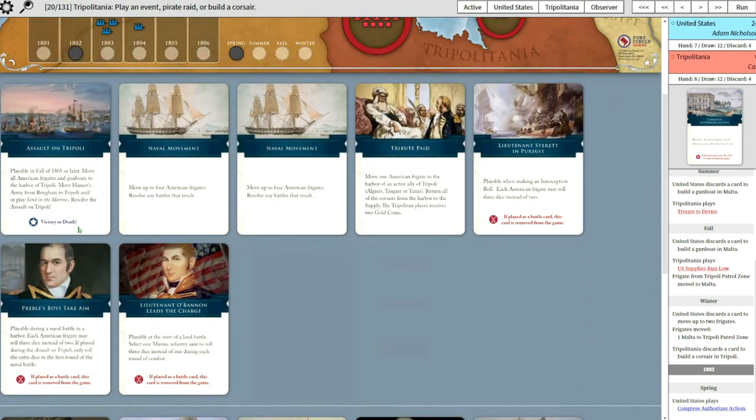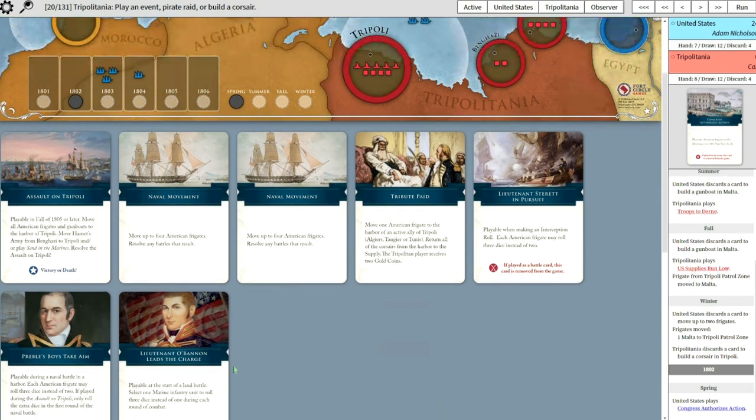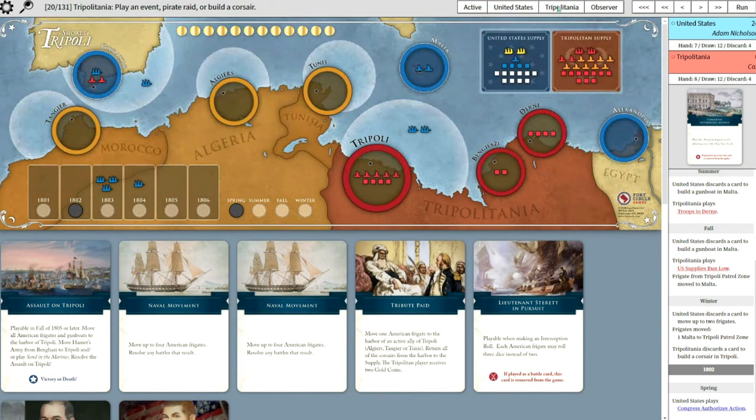So he had Assault on Tripoli, which isn't useful at all at this stage. A couple of Naval Movement cards, which are good. Tribute Paid - that can neutralize an ally, so that could be a problem down the road. Lieutenant Strett in Pursuit is a good one if you have good odds of sinking some Corsairs. Preble's Boys Take Aim is situationally useful. And Lieutenant O'Bannon Leads the Charge - not useful until 1804 at the least. Seems like a bit of a mishmash - not an amazing hand.